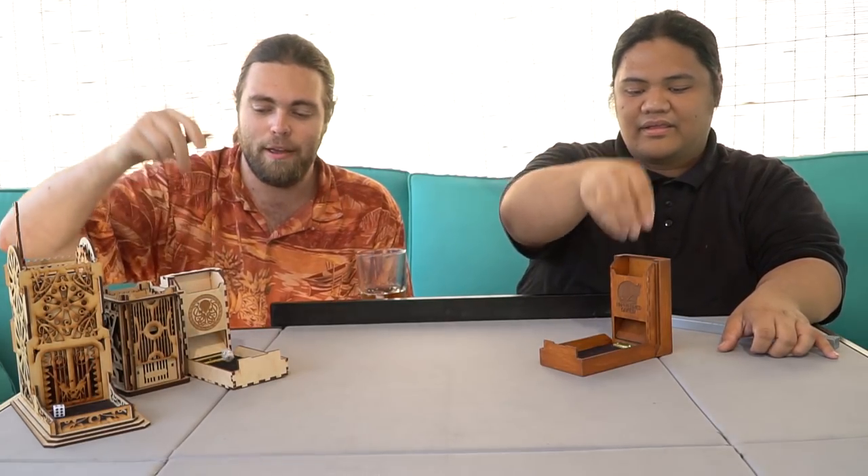Let's go ahead and roll the dice. I got nine, I have eleven — I'll go first. This is the smallest game in our top five, but it is Sunrise City. I think some of the bigger boxes are actually much lighter than this.